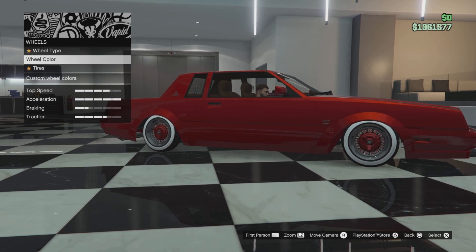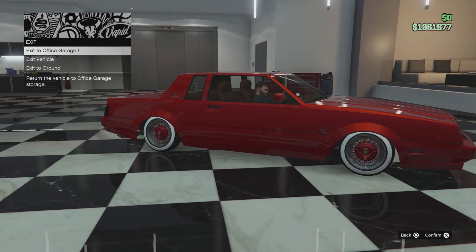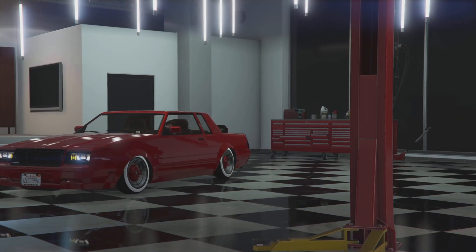Wheels: Wheel Type Low Rider, Stock and Wired, and put the red color on them. Windows: standard. And that is how you make Jesse Pinkman's car inside GTA 5 Online.